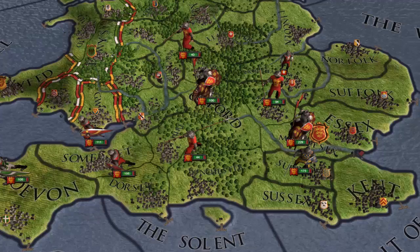From our Crusader Kings II review: after you choose a starting point somewhere between 1066 and 1337, you play as any head of state, from the ruler of the Holy Roman Empire to the king of a tiny territory long since absorbed by a larger nation. Each has its advantages and disadvantages. Picking a powerful empire grants you more military and financial resources, but it also saddles you with a collection of vassals, dukes, and counts whose ambitions aren't always aligned with your own.